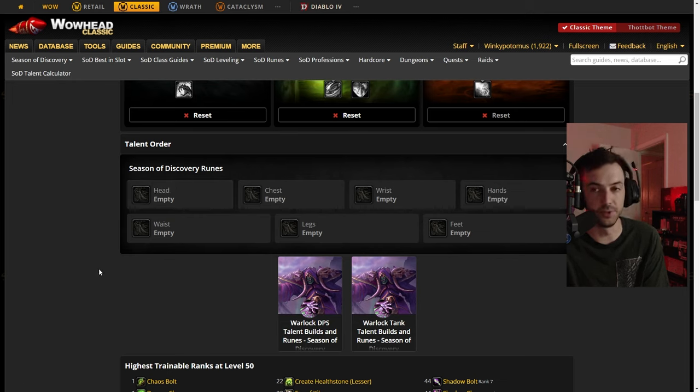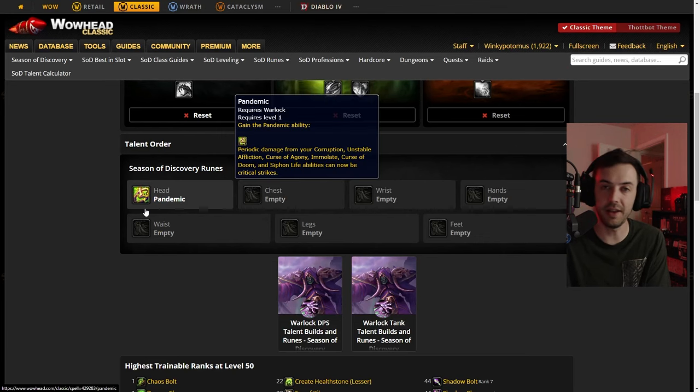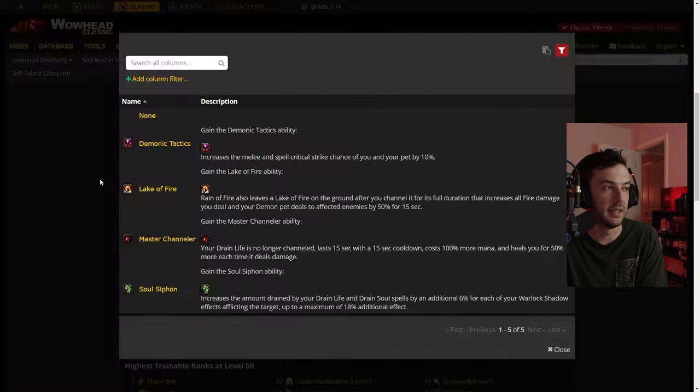The rune changes that came with phase three are insane. Starting at the top — our head rune: Pandemic. Pandemic gives your DoTs a chance to crit. This is insanity. The amount of damage we can now do by multi-dotting seven or eight mobs at a time indefinitely with infinite uptime and infinite life regen — it's broken. Pandemic is extremely easy to get as well; for Alliance you just interact with three things, move them together, kill a tree, and you're done.